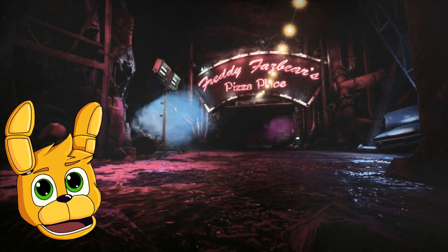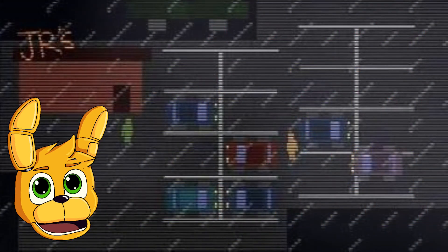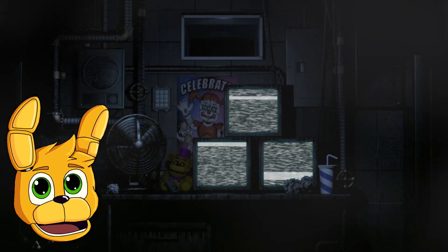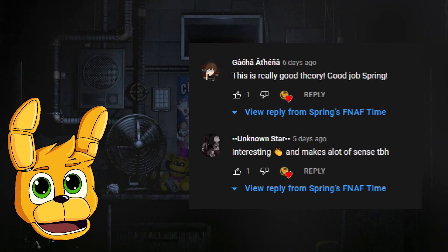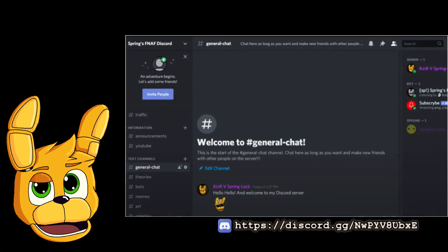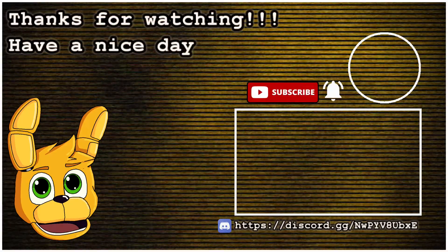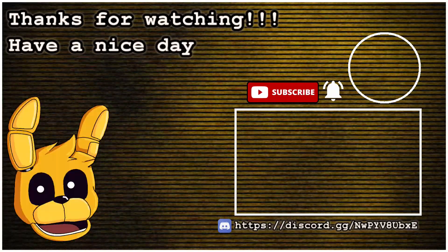So if FNAF 6 is the same place as FNAF 4's Fredbear's or Juniors, then it proves my theory that the Bone Trap's room is the private room from the Sister Location. Anyway, that was my little theory for today. Write your opinion in the comments below, or join my Discord server in the description and talk about it there — maybe share some of your theories. Subscribe to my channel, press that like button with that bell, and remember: I always come back.